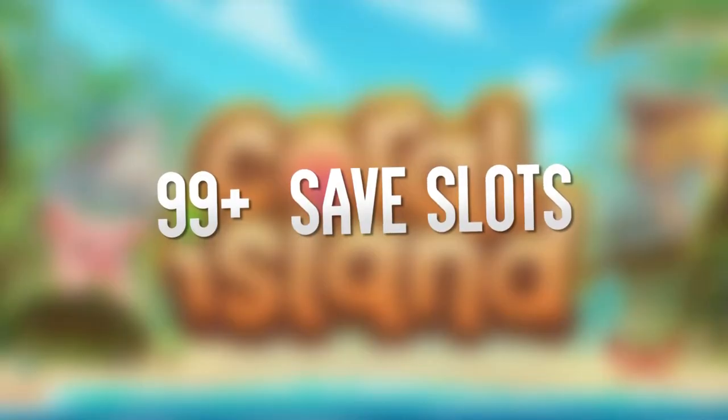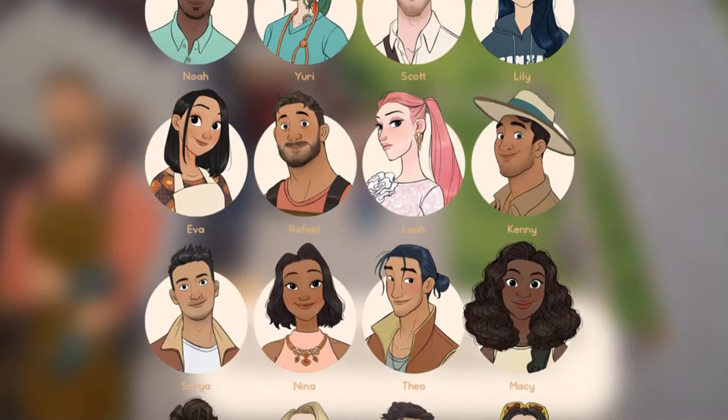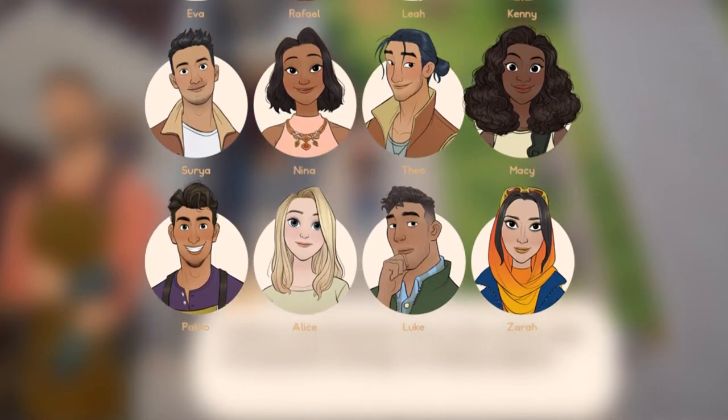Feature number two: 99 save slots. If you're a player who loves to restart farming sims every week, or wants to have a save romancing every single marriage candidate, then fear not. In Coral Island there'll be 99 save slots. This allows you to explore every character in depth or explore each save in a different direction. This was confirmed by a mod over on the Coral Island Reddit, and personally I think it is a great feature. There are a lot of marriage candidates in Coral Island, and now you can have a save romancing every single one.